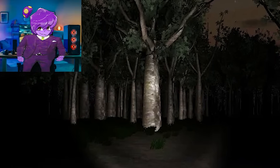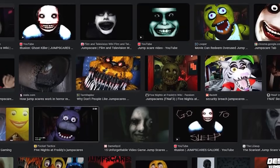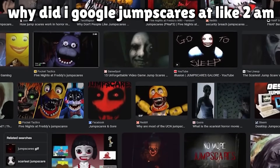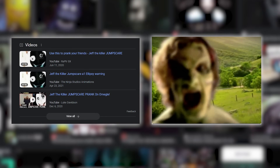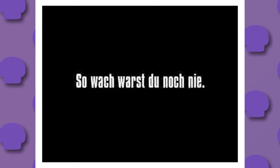Jump scares are a staple of horror, popularized by classic horror movies such as Carrie and The Shining. They were always a way to get the audience to quite literally get scared and jump. Jump scares slowly but surely became a huge scaring technique, even outside of movies — they were absolutely everywhere. Shout out to my dad for showing me the classic energy drink ad where a car is casually driving down a hill, only for a zombie to pop up and scream at you.